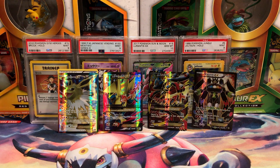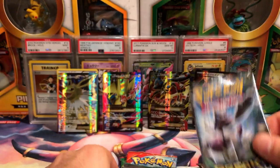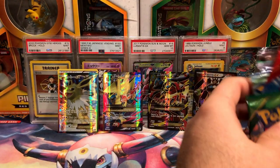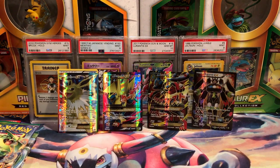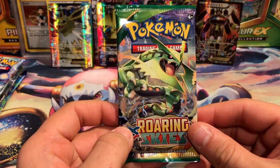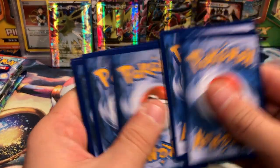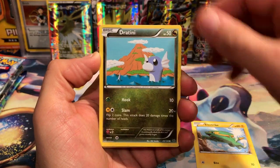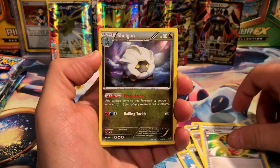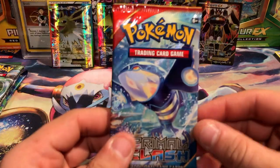Our packs are: one Ancient Origins, one Evolutions, one Steam Siege, one Breakthrough, Fates Collide, Breakpoint, Primal Clash, and Roaring Skies — quite the collection in this box, which makes sense because the promos are alternate arts from older sets. We'll take Roaring Skies first. It's been a while since I've opened a Roaring Skies pack. We got a Ninjask, a Pharaoh, Mega Turbo, Shaymin, Steven reverse, and an Articuno Ancient Traits non-holo card.